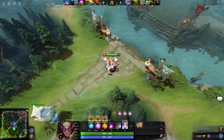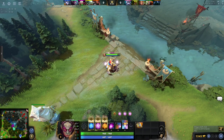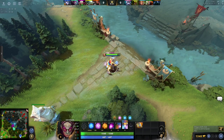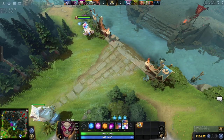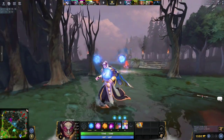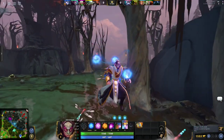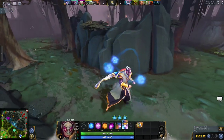When a hero is level 7, one of their skills has the ability to be maxed out. It is around this time that the mid decides to leave the mid lane for most of the game and become a permanent roamer. This change in the mid lane cascades into the rest of the map and usually marks the end of the laning phase.